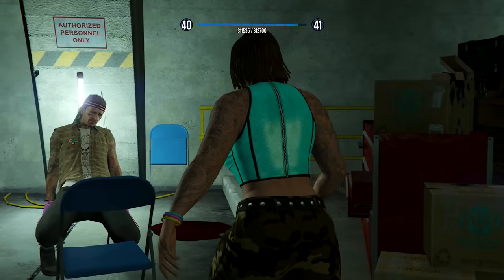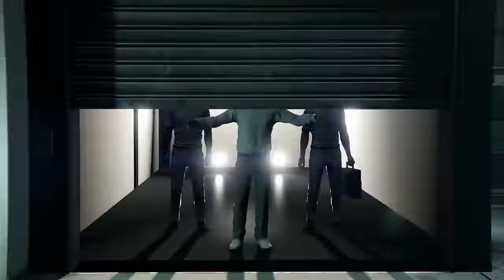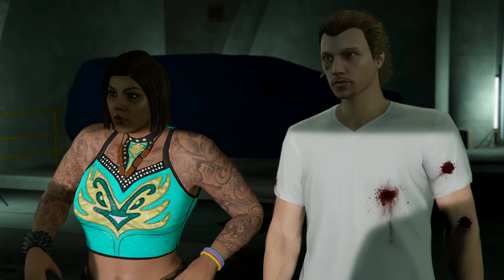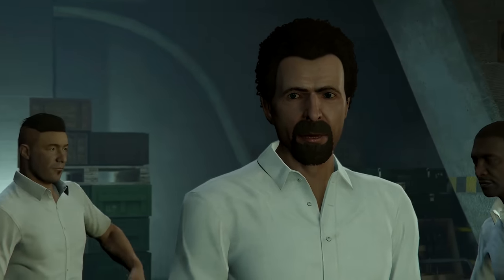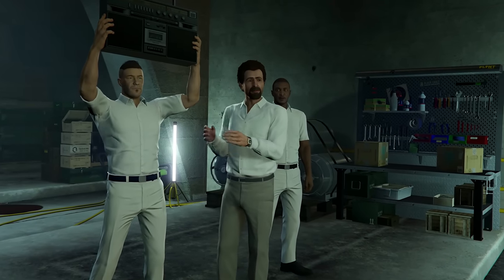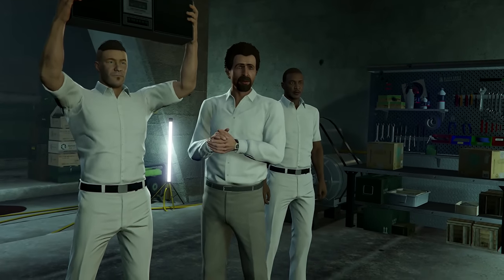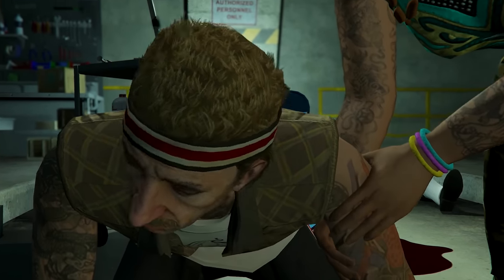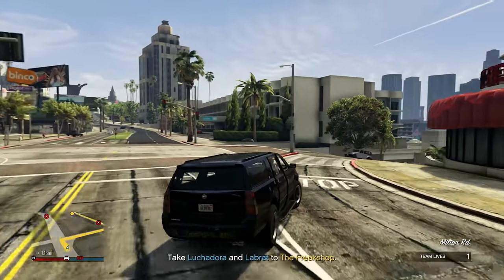We find Isaiah Friedlander in the basement. He has photos of DAX, Lucha, and Lab Rat on his billboard, but not me — and I've been raiding Humane Labs and breaking people out of prison. The lights go out and Friedlander escapes. Now we just have to take Lucha and Lab Rat back to the freak shop to complete the setup. Mission passed.